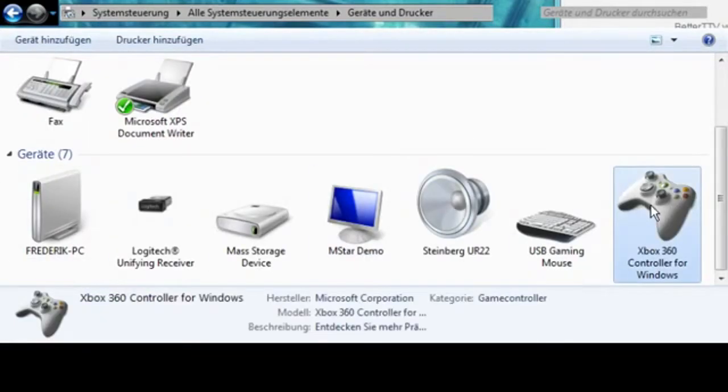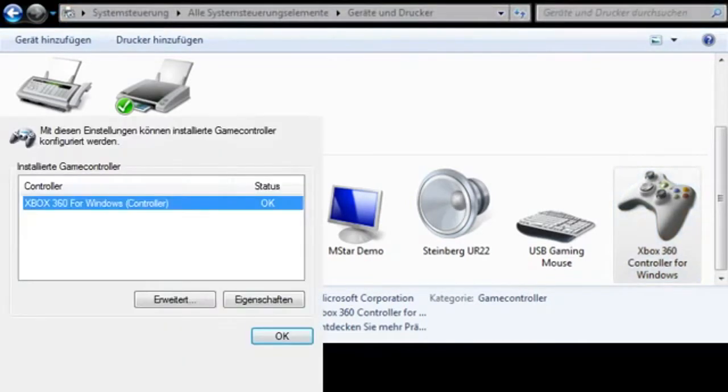Then you'll have your controller, you right-click, and click on the first option, Game Controller Settings. You will get this window. Click on Settings Properties.